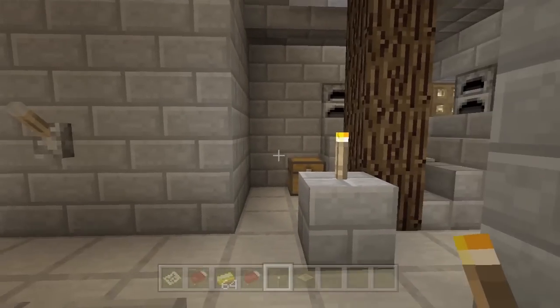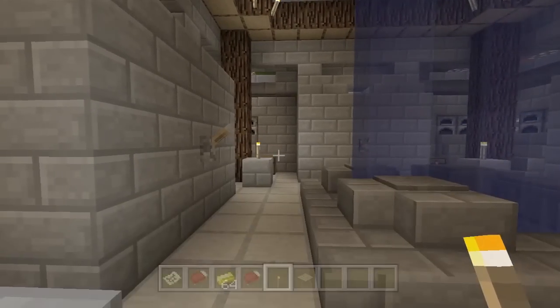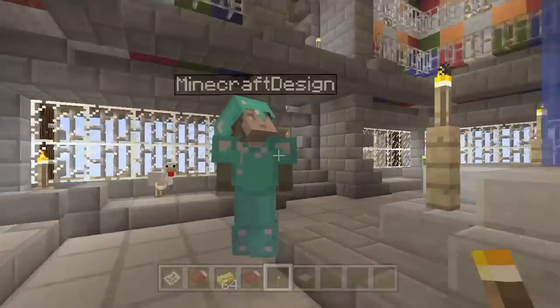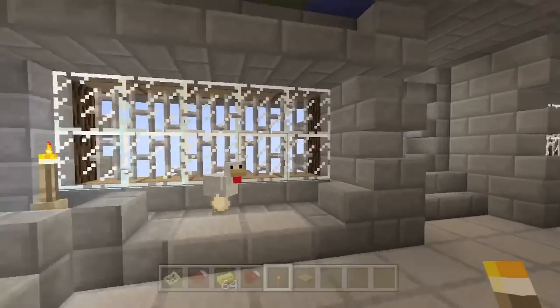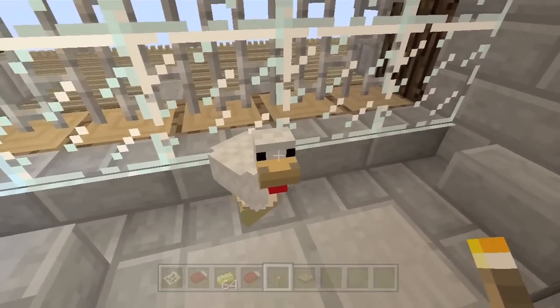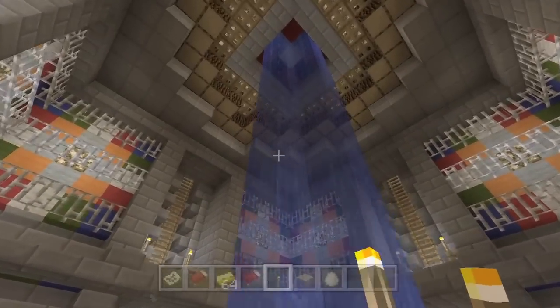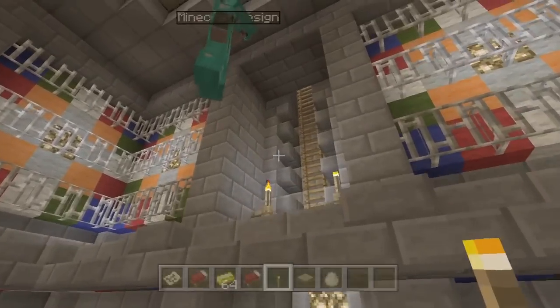I'm not sure what this does — I can hear pistons going when I pull it. If you're watching, Minecraft Design, please leave in the comments what some of these pistons do. The chickens with their little beady eyes come up to the top of the tower and have a lookout in case anyone is invading.